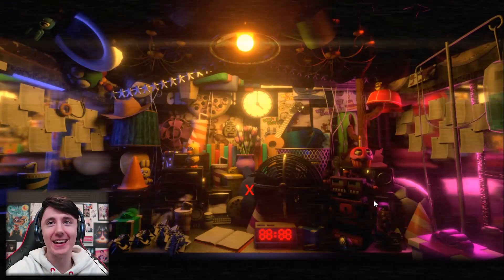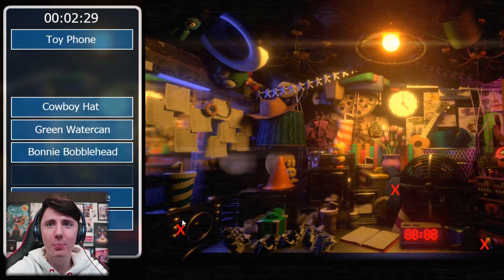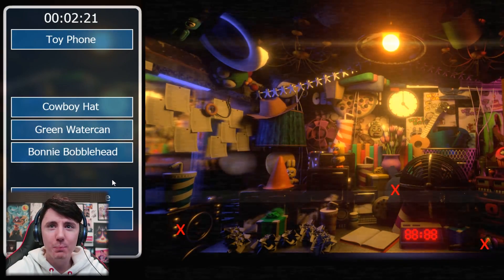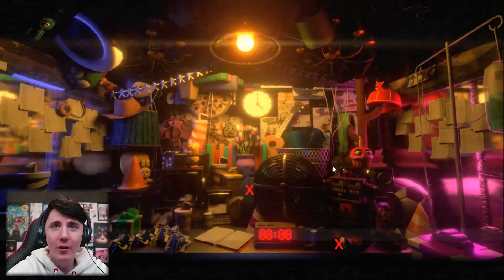Golden Freddy bobblehead - there you go, of course. And that's it there. Oh, Freddy's mic's there. A speaker. A purple cup - is that a purple cup? Or is it pink? I don't know. I'm going to get jumpscared. An orange peel bottle - that's blue. Watering can! That was a blue watering can, not a green watering can.